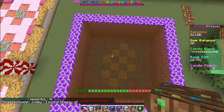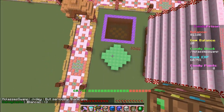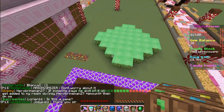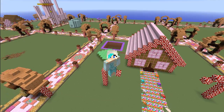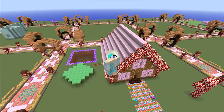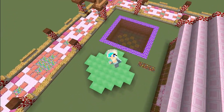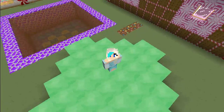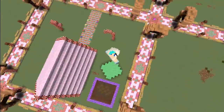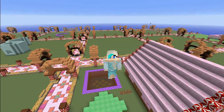Actually now it's kind of bothering me. Is this a perfect square? I don't know. But look how fun this is — I can go bouncing! Whee! Right into the pool! Oh, that's fun. So I guess that's gonna be it for this episode of Candy Craft. If you have anything else you want me to build, leave it in the comments below and I'll try to create it. I do want to fix this trampoline bouncy house thing a little bit because it's kind of bothering me how it's not a right circle. But anyways, I'll see you guys next time. Bye!